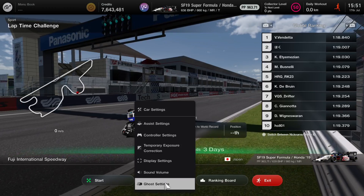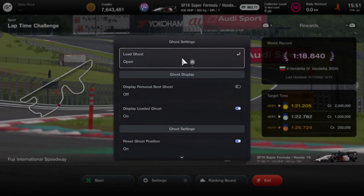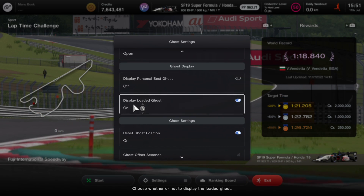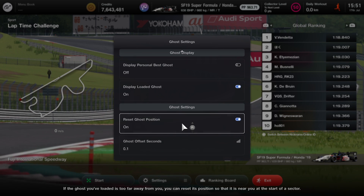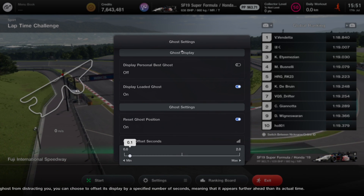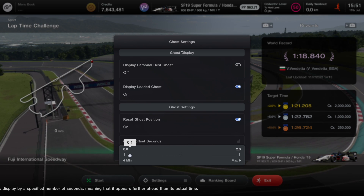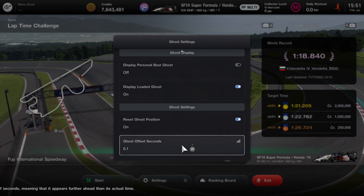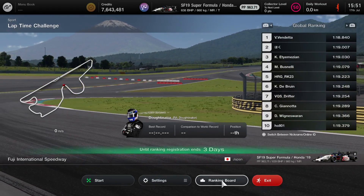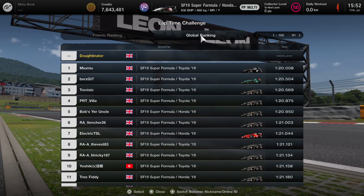What I do first of all is set up the ghost. The ghost in Gran Turismo 7 — and even Gran Turismo Sport — is incredibly good. Go to Ghost Settings and there are quite a few options. You can display a loaded ghost or a personal best ghost, you can reset the ghost position if they get too far ahead in a certain sector, and you can also set the offset of the ghost — so whether they start a little bit ahead or exactly in line with you. I tune this number quite a bit depending on whether I want to catch up to the ghost, if the ghost is a bit slower, or if the ghost is much faster than me.